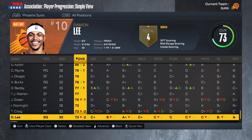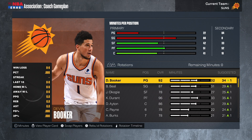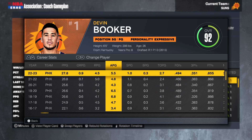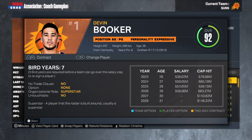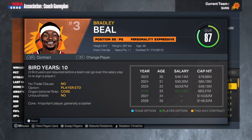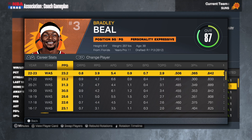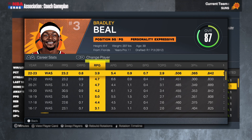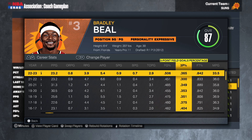Heading into Season 1, let me break down the rotation. At the one, we're going with Devin Booker — he's actually a pretty good facilitator, underrated. At his peak he was averaging seven assists per game. Between him and Bradley Beal for the main facilitator role, it's going to be Booker. He's under contract for the next four seasons. At the two we have Bradley Beal — big trade, interesting fit. The main issue is the contract: up to 57 million by the time he's 33 in 2026.